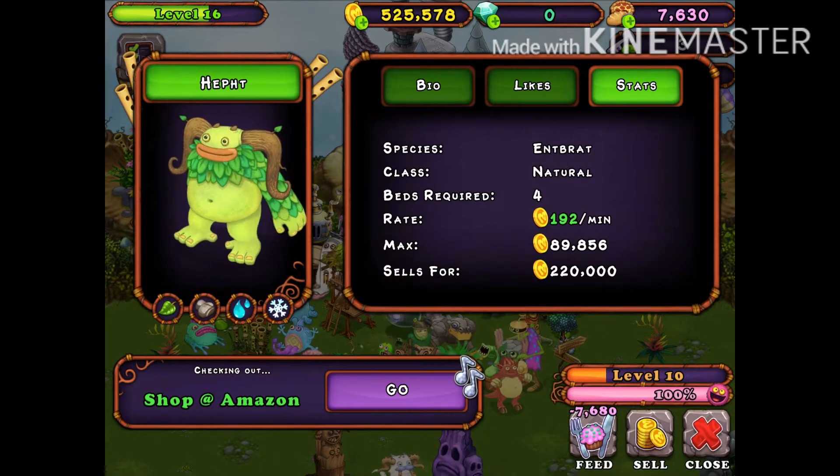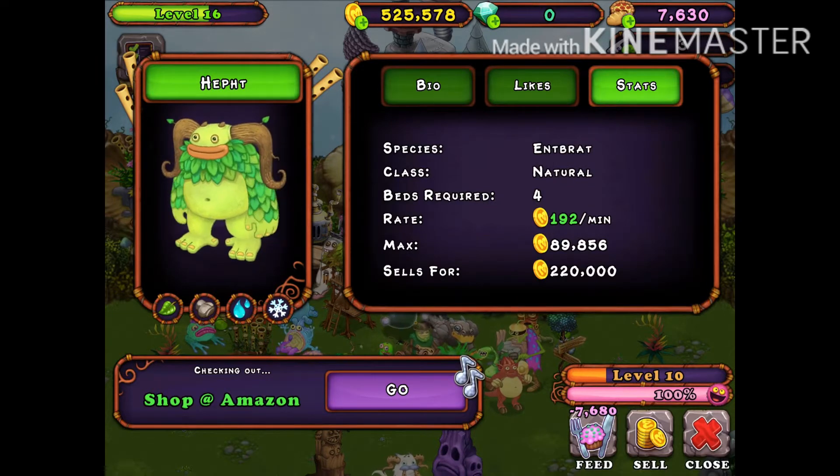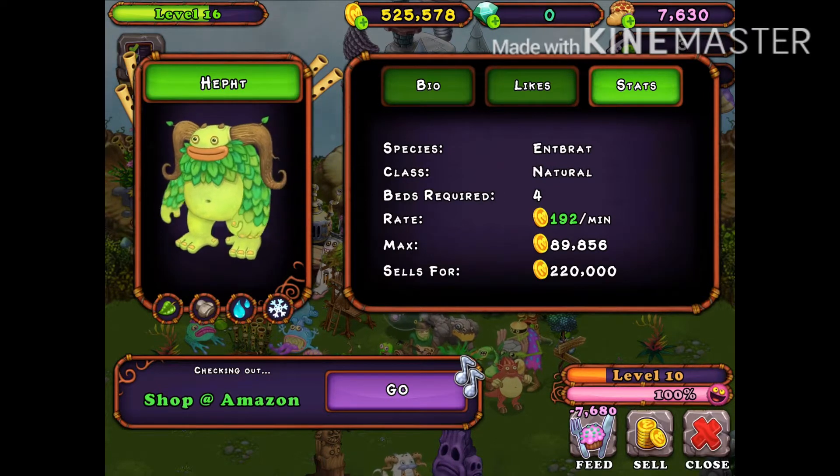Starting with the ant brat, the breeding one - it's Potbelly and T-Rocks, and it makes $192 per minute and makes a max of 89,856 coins.